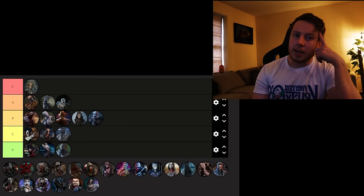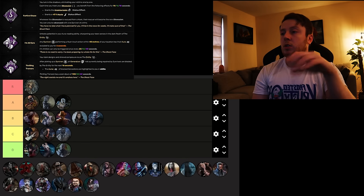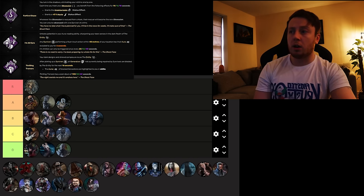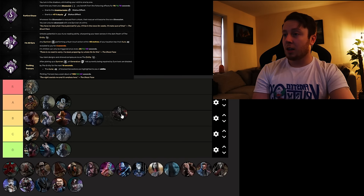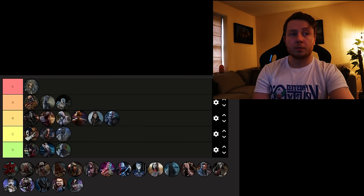Ghostface is up next, who's got Furtive Chase, I'm All Ears, and Thrilling Tremors. Furtive Chase got reworked — now you gain the undetectable status effect and 5% haste for 18 seconds after hooking the obsession. I use it a lot on Oni just for the fun factor of the speed. I'm All Ears is aura reading, so that's nice. Thrilling Tremors blocks all gens not being worked on for 16 seconds once you pick up a survivor. Overall pretty nice, solid perks — going top of B. All three are solid.